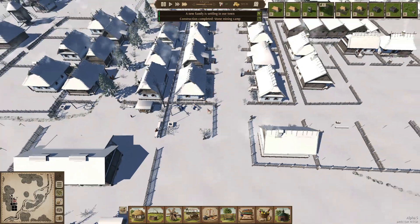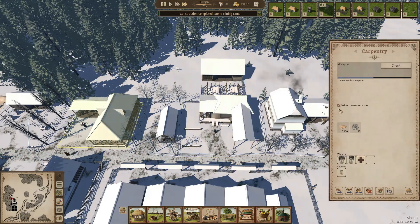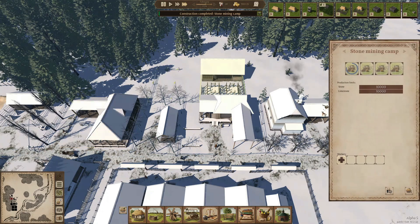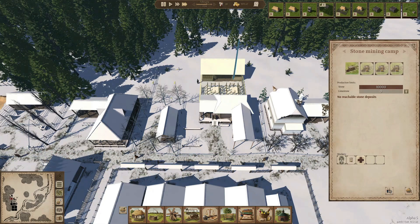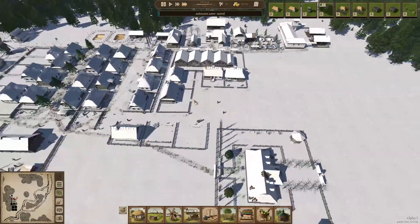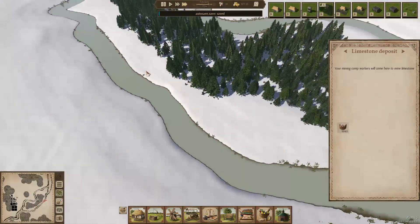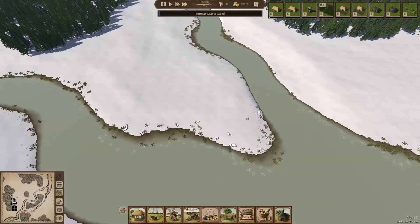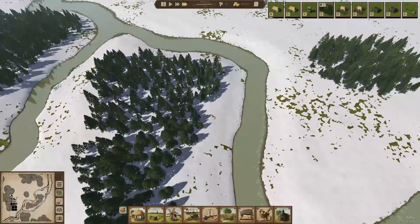We need carts first. Did we set the carpenter on preemptive repairs? Yes. Oh, there comes the first mining cart already — that's quick! We don't need limestone yet, so I'm just going to focus on stone first. Let's put two workers in there. All the stones seem to be on the other side of the river — no reachable stone deposits. Can they reach some limestone? I'm not sure. We have to build a bridge to actually reach some stone deposits apparently.